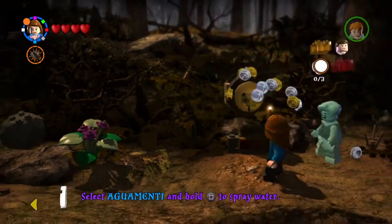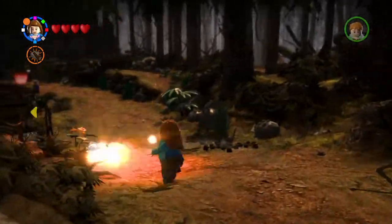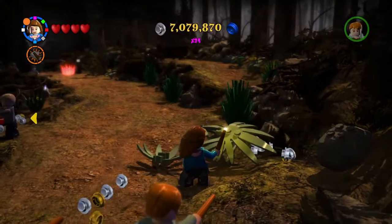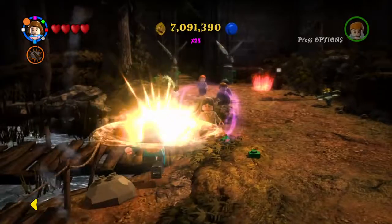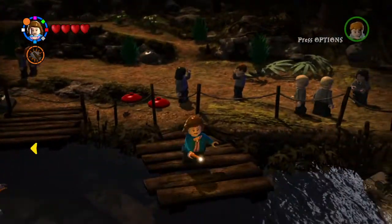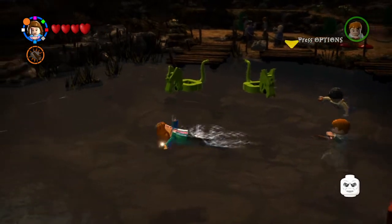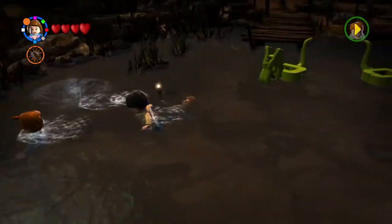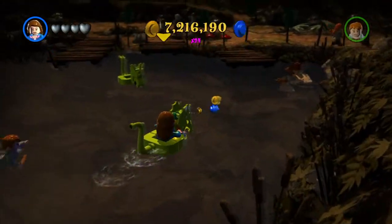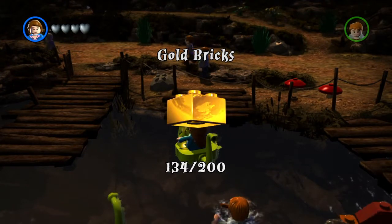All right Hermione, let's do this — that's one of four. Two of those done. There we go, there's a character — that's Lily in young casual attire. Follow the studs, everything will turn out fine. It's a gold brick! Sweet, that's the 134th gold brick overall.